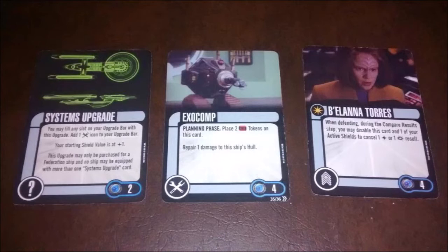EXOCOMP is from the 2017 Civil War starter. During the planning phase, place two time tokens on this card. It's a four-point card, and it repairs one damage on the ship's hull. So already we're starting to see some of that durability come in with Systems Upgrade and EXOCOMP — Systems Upgrade gives an extra shield, EXOCOMP repairs any hull damage. We have four hull, so we could probably survive one or maybe two attacks without shields.